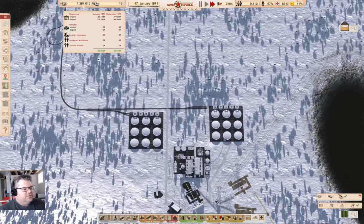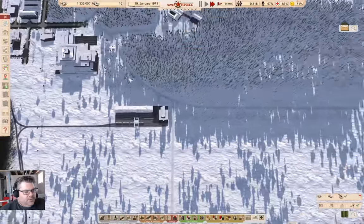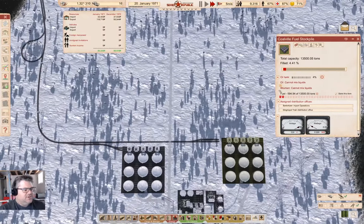The important number is if we look in here — exports have been higher than imports for at least a couple of months, and November was also a net positive. It looks like we've exported both fuel and bitumen this month. What's been happening is I've got these set for a train load to be exported when it gets to 5% full. This month bitumen got to 5% full and a train load was exported.